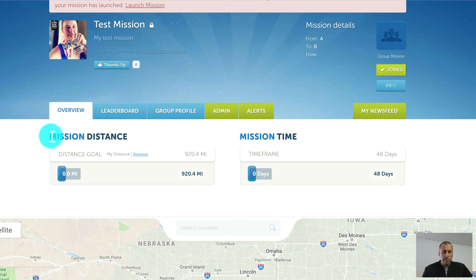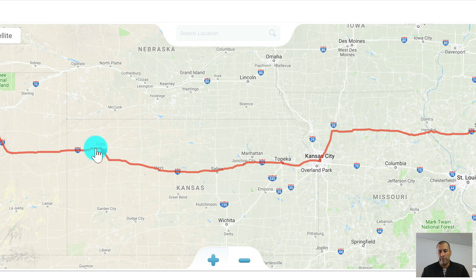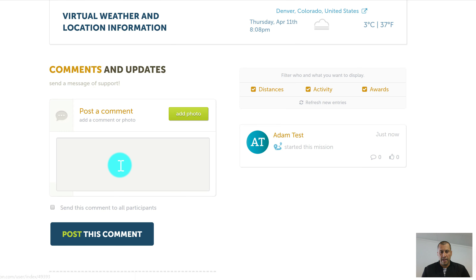The mission is 920.4 miles with a time frame of 48 days. When the mission is started, these will tick up as time goes by and distance is accumulated. Down the page we've got the map — when people post distances they advance along the map. We also have virtual weather information based on wherever the marker is, a comments section where you can post to the mission and optionally email everyone on it, and a news feed showing a log of everything happening.